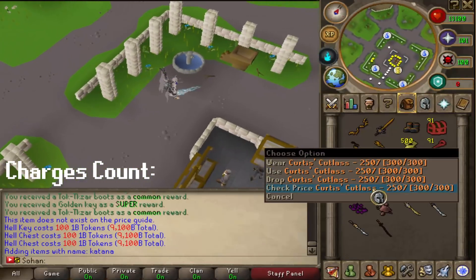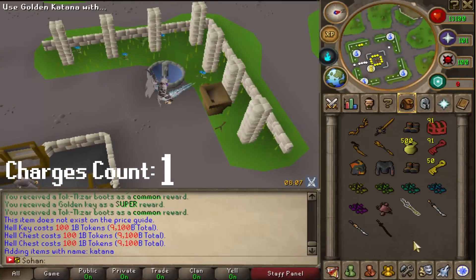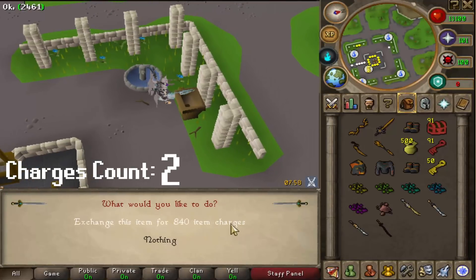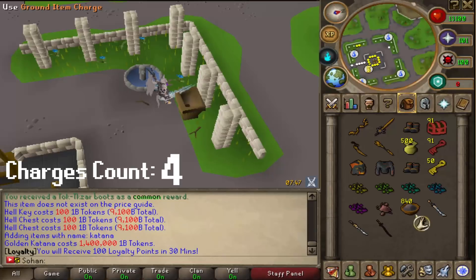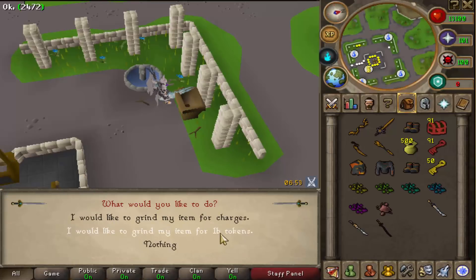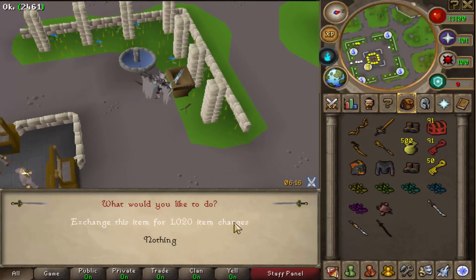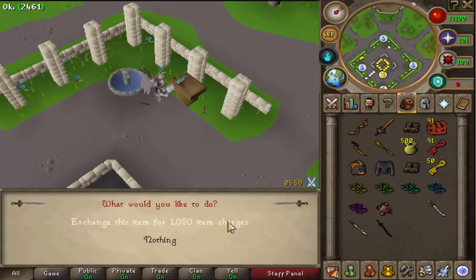There's another way to make your weapons even more powerful — you can add item charges by going to the item exchanger just north of the bank. I'm currently using a golden katana worth 1.4 quadrillion, and you can grind it into charges — this one is worth 840 item charges. Each item is worth a different amount of charges. You can use these on the buried weapons to give it extra charges — so our weapon now has 840 charges. The amount of charges you get is basically 60% of what the item grinds for, which is about 0.1% of the item's value in one-door tokens. These charges are very useful.